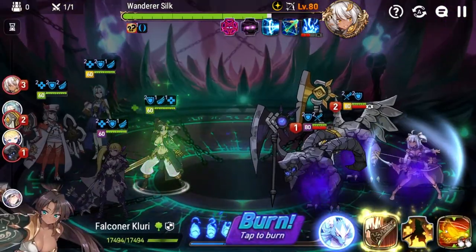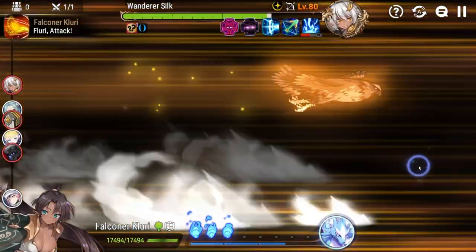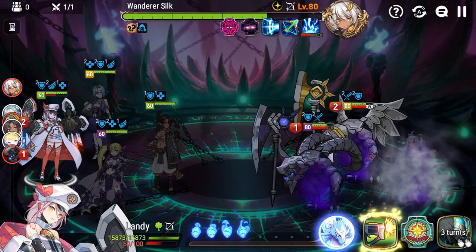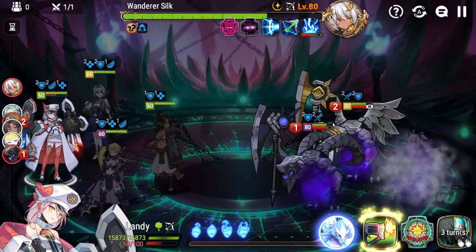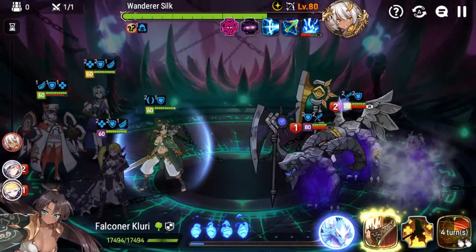In hindsight, I probably would have put Doris in the frontline to proc Prophetic Candlestick more often, and I probably would have brought Mercenary Helga as my defense breaker, since I don't really ever need her S3 — I could have just kept using S1 and S2 for defense breaking and more value.